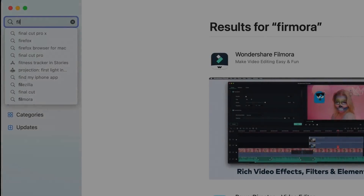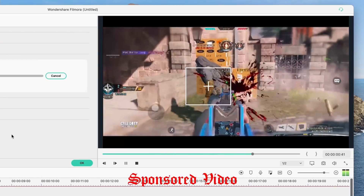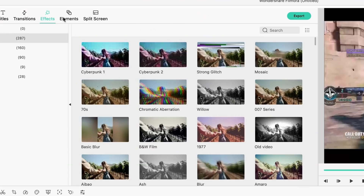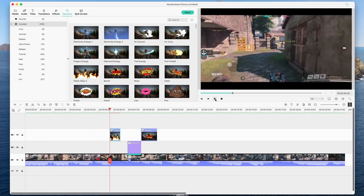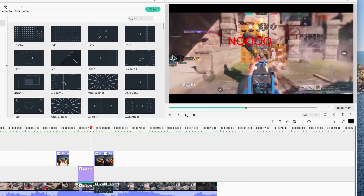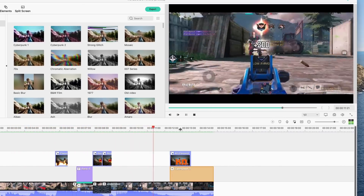I want to recommend a video editing software called Filmora. Filmora is super easy and understandable — it has motion tracking so you place the tracker on your character and it follows them. You can put text right on top of the tracker, add a boom effect after a kill, add transitions between clips, KO elements, color correction, and a lot more. Click the link below to try Filmora for free.